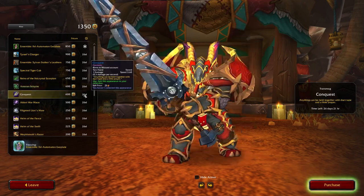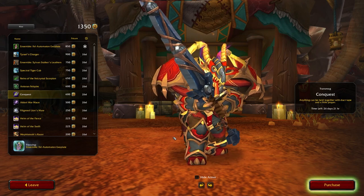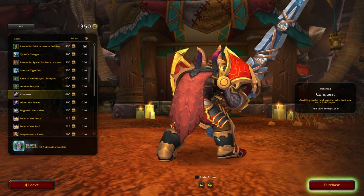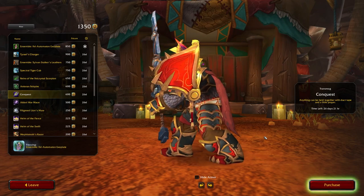Conquest is the item that I actually wound up freezing because I didn't have enough Tender for it. It's a recolor of the Armageddon two-handed sword, which is one of my favorite ones in the game, so I'm happy about this.